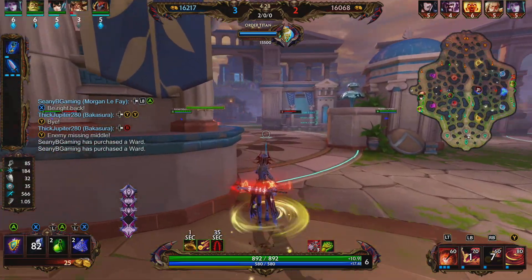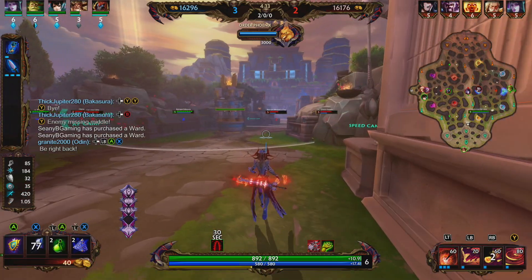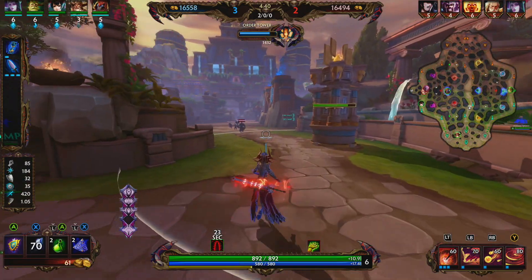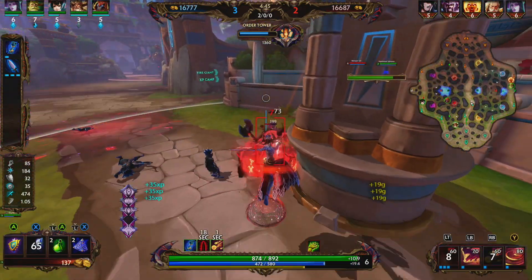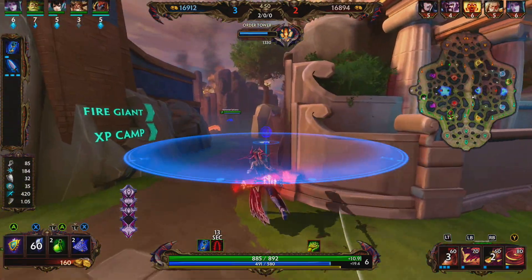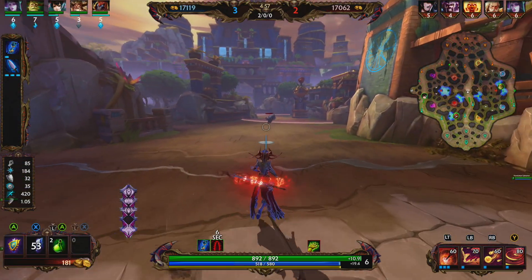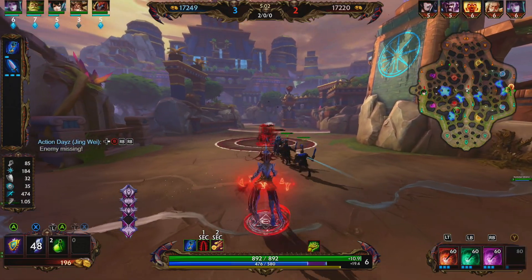Spear of Desolation provides 110 magical power, 10 flat magic penetration, and 10% cooldown reduction. If you receive a kill or an assist on an enemy god, all non-ultimate cooldowns are reduced by 2 seconds, and your ultimate is reduced by 6 seconds. The reason we're going into Spear of Desolation is it's a really strong early game item — the 110 magical power is very helpful, the flat penetration is relevant early, and the 10% cooldown reduction is just nice. Overall, a pretty strong first item.